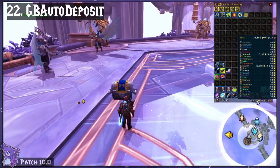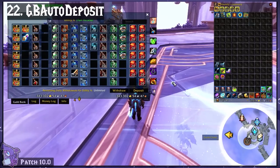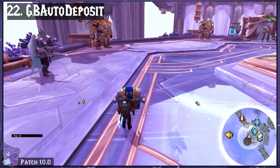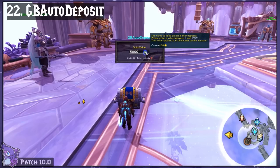GB Auto Deposit is a super simple add-on that one of my Discord members made for me and shared on Curse. It simply auto-deposits the gold in your bags into the guild bank every time you open the guild bank, and then leaves a specific amount that you've specified in your bags.